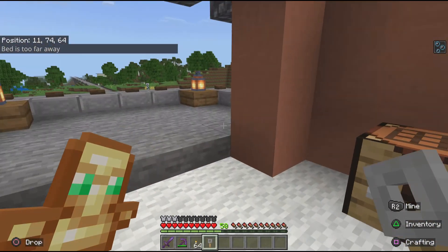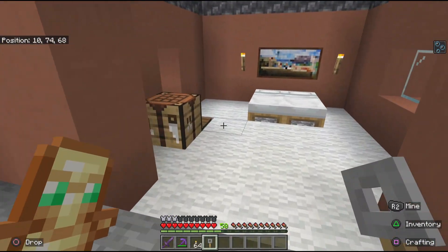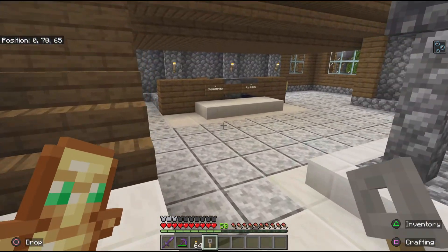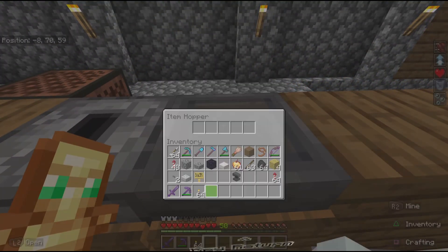There's a crafting table here to do some work. I can come out and look at all of Hedgehog Hollow from the balcony. When I'm ready to leave, the pressure plate by the door makes it easy to get out. I can keep this key and use the room as long as I want, but when I'm done, I put it back in the key return so somebody else can use the room later.